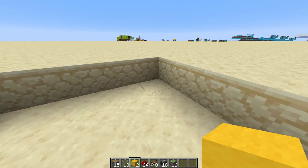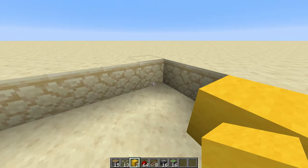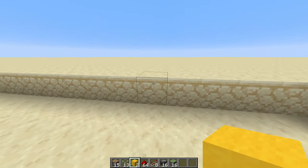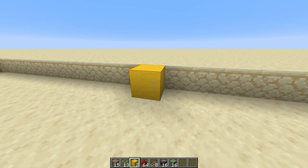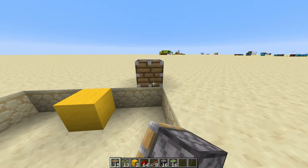Come over to this corner, go one, two, three and place in a piece of wool. Then from this corner, count nine blocks across and place another piece of wool there. One block across from this piece of wool, you want to start placing in your regular pistons.